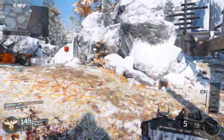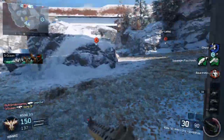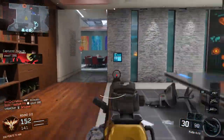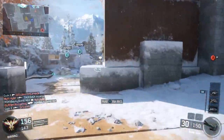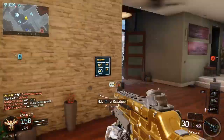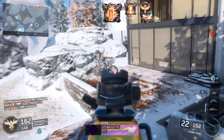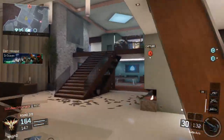For the second perk I use Fast Hands. I actually found this out just a few days ago — the game's been out for two months and I'm still discovering things. Fast Hands makes you aim faster after sprinting. Like I said, I like to run around a lot, and with Quick Draw helping you aim in faster, this perk helps out a lot in gunfights. It also sometimes helps when picking up a secondary weapon.